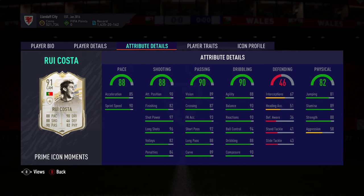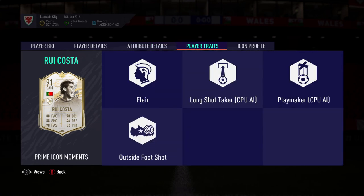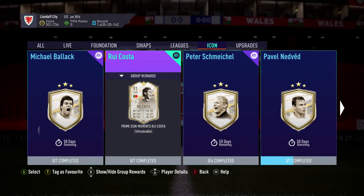His stats are generally one lower — 91 compared to 92. His finishing is a little lower but his shot power and long shots are still high. He's got good pace, good dribbling all around, and his physicality is decent apart from low aggression. Defensively he's nothing to write home about, but other than that he's a decent player. The flair and outside-of-foot shot trait means he's more technical, whereas Ballack is more of a battering ram.